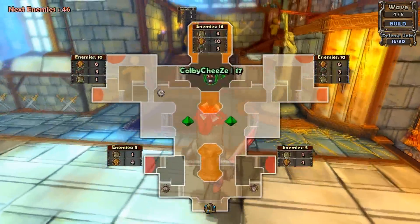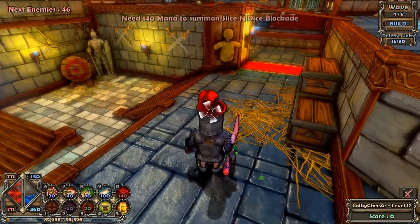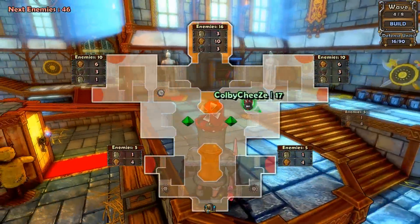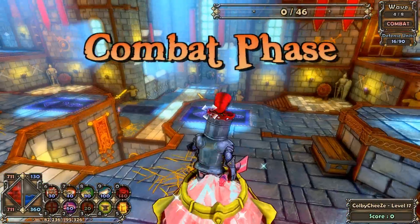Let's hop down. I believe we can handle this, we got this. Oh, I need 140 mana - holy crap. I don't have any more chests, I'll just put one down as soon as I get a chance. Alright, bring it on baby.